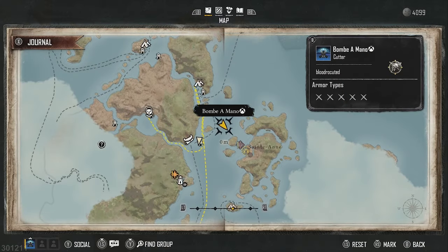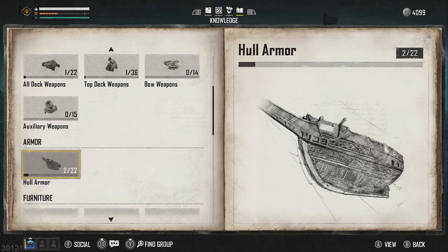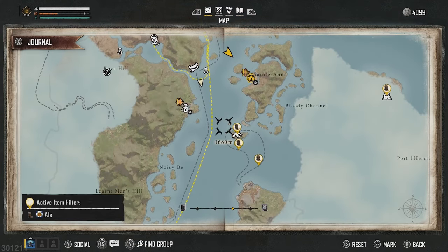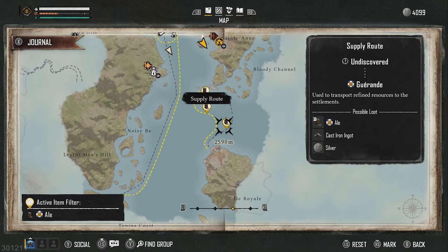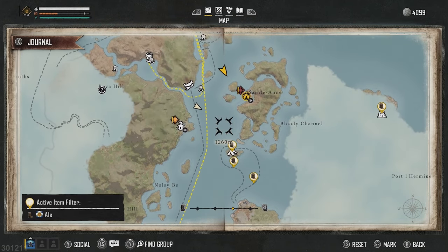So that covers raw and refined materials. Now the next one is going to be already crafted things like alcohol, gunpowder - just sort of things like that. But the same thing applies: you just find it in your codex, track it, and you get shown some trade routes and settlements that will have the required resource.